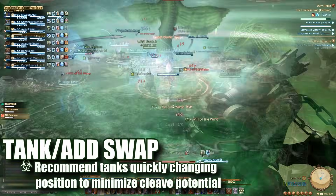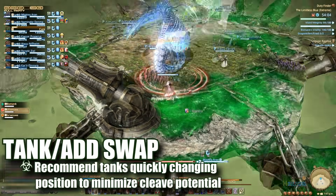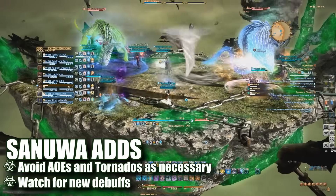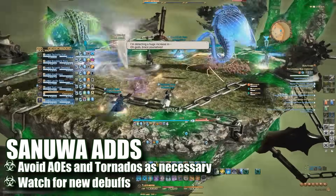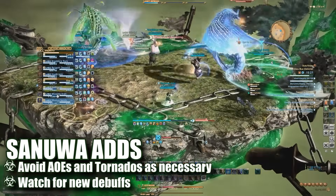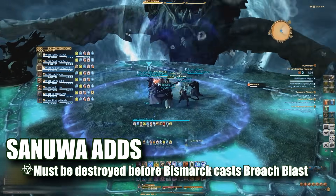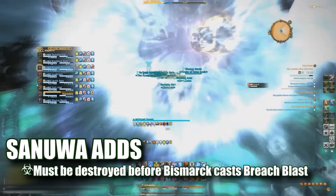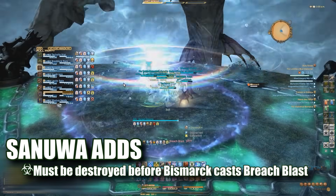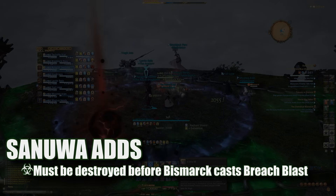Any time tanks are swapping, all other players need to be wary of the middle as the snakes move to their new positions, or have the tanks move quickly enough to keep the snakes in place. Avoid AoEs and tornadoes while you burn down each add. These debuffs will be recast every 50 seconds and all players need to immediately switch to their appropriate target if necessary. The raid has a little under 2 minutes to destroy the adds before Bismarck returns to cast his ultimate — if the adds are not destroyed in time, you will wipe. This is the DPS check of the fight.